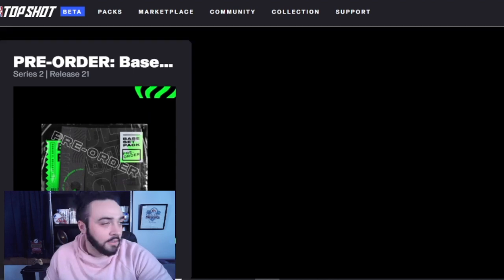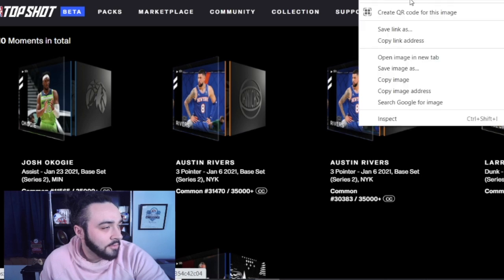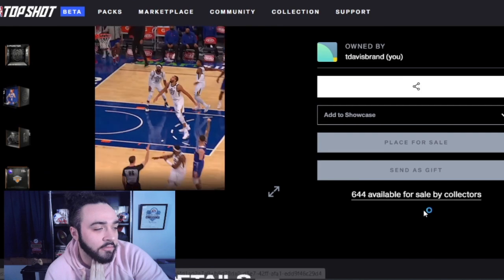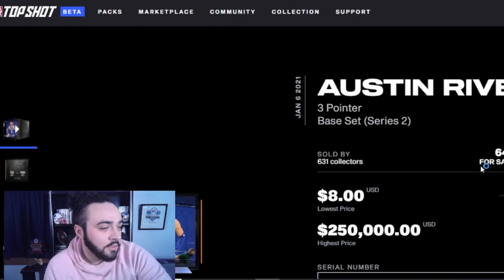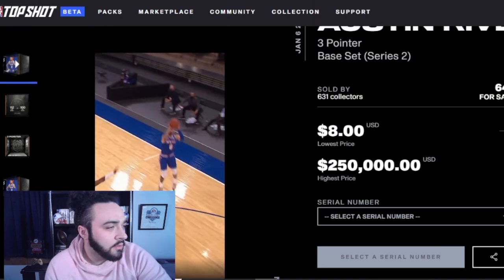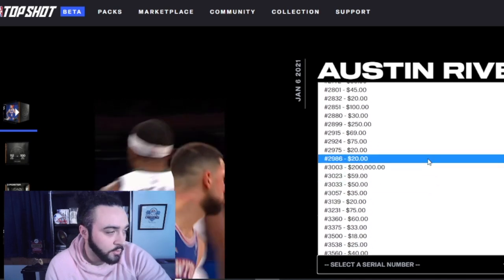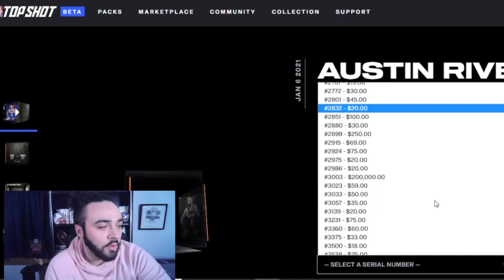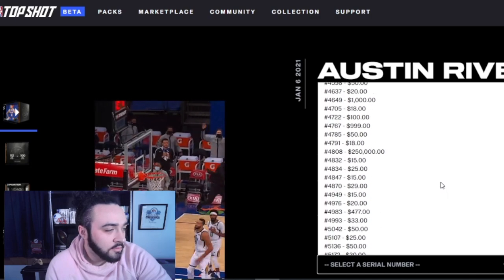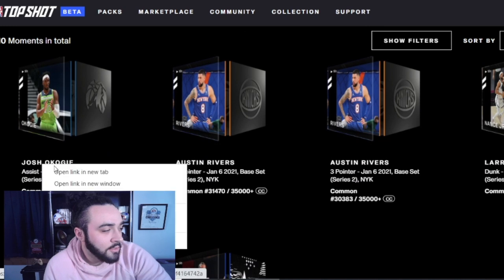Let's go to the collection and check all the moments. Starting with Austin Rivers - 644 available for sale. The lowest price is around $8 to $200-$3,000, but my serial number is around 30,000. I'm seeing most of them for like 50 bucks, one posted for 200,000 - I think people just don't know what they're doing. This looks like it's going for around 50 bucks or maybe a little less. So probably between $20 and $50. Not bad. Josh Okogi - not expecting much out of him either.